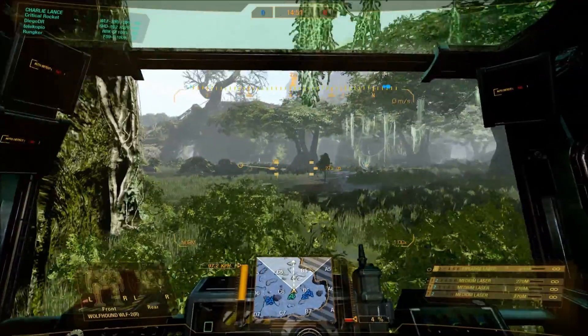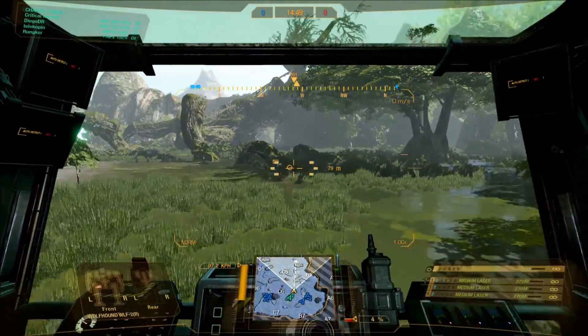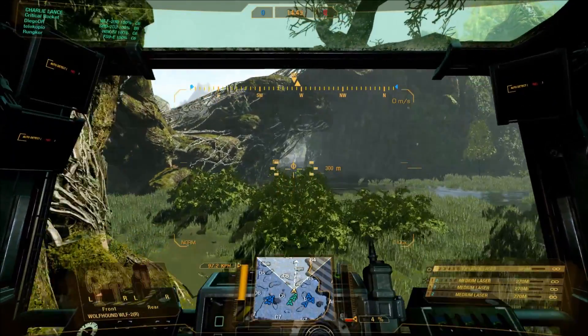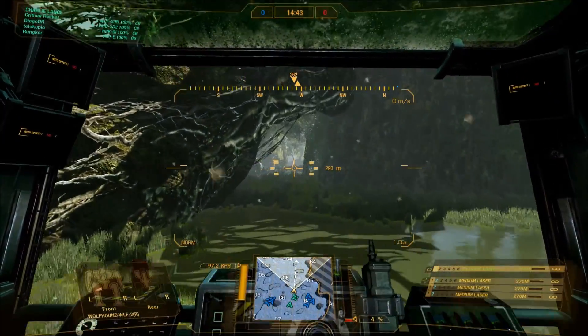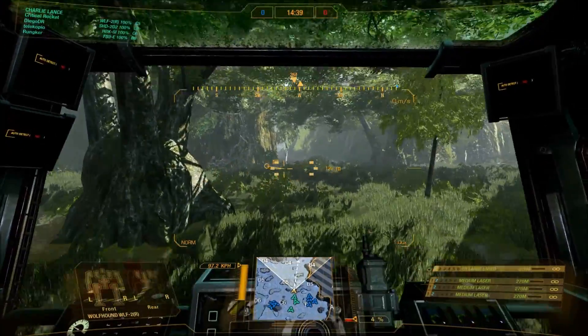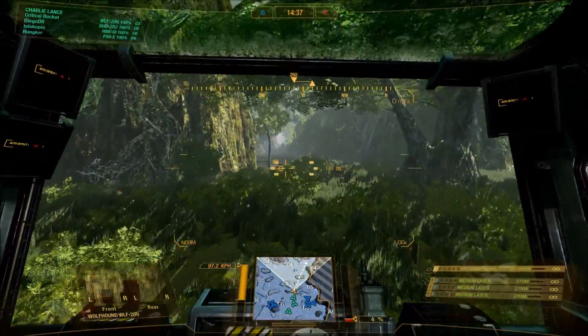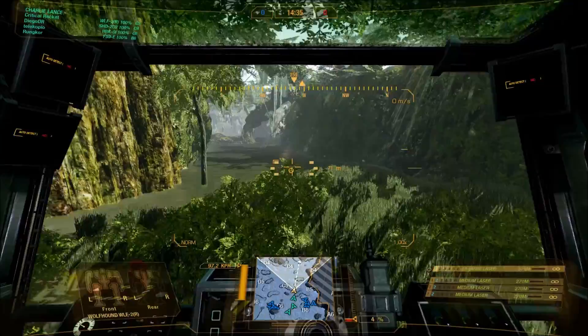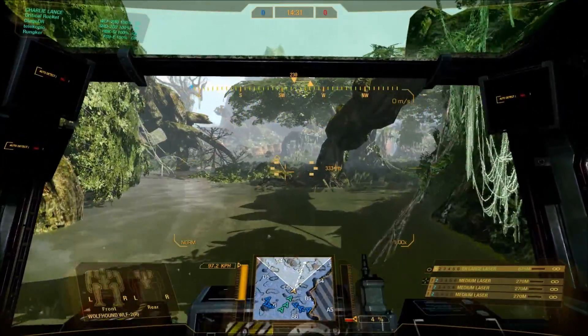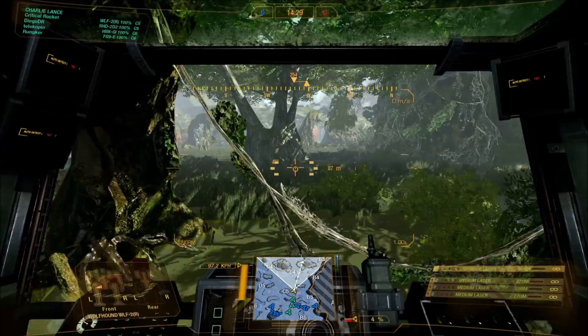No additions, no changing internal structure out like that. All I did was remove one of the medium lasers, and the reason for that is that strictly the Wolfhound doesn't have four medium lasers on the front — it has three and one on the back. They've moved the one from the rear to the CT, so I just removed it. Overall, the removal of the fourth laser is actually a really big boon to heat.